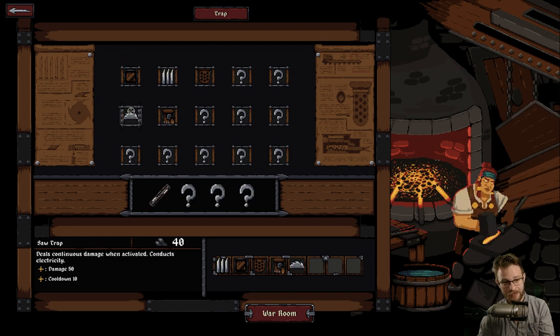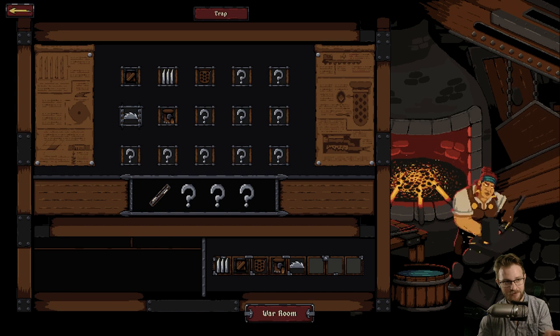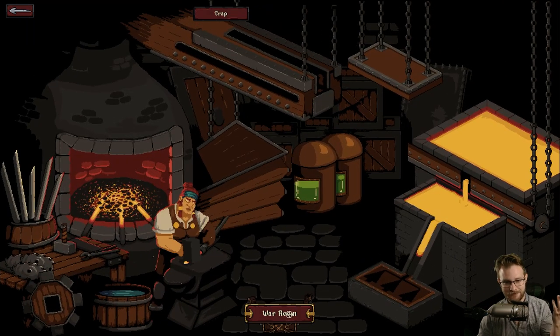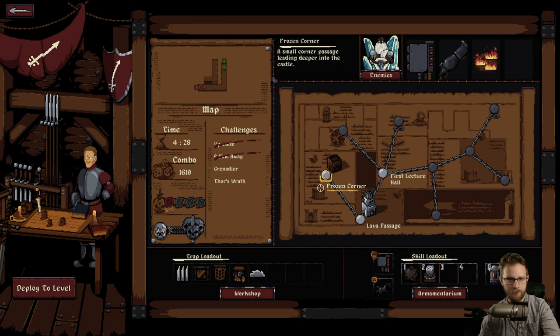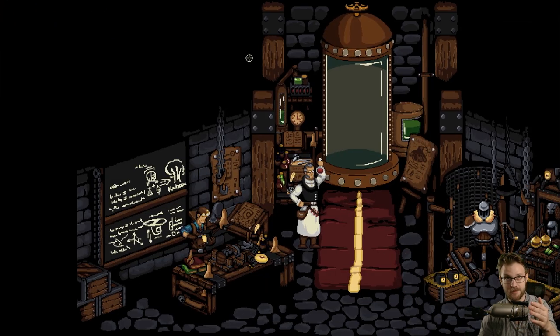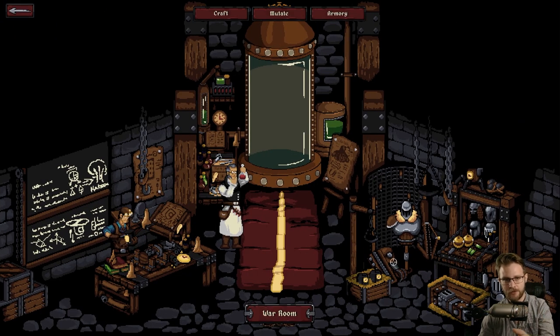Now we have saw blades. That's rad. I still want to know how we get access to these other things. It would be good to not have to jump back into the war room. If the workshop and the armamentarium could just link to each other, we can just go directly between the different crafting shops without this in-between space.